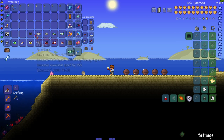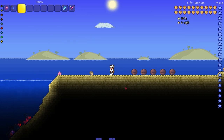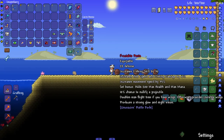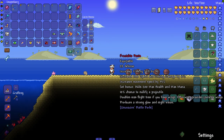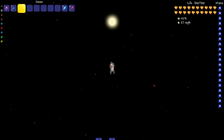Last but not least, the final set in the mod — the Fractalite stuff. Look how cool our character looks with the fishing goggles. Set bonus adds 200 max health and max mana, 10 percent chance to nullify projectiles, double max flight time if you have wings — otherwise provides invisible wings. It also produces a strong glow and night vision. Let me take off my wings — oh my god, I'm literally just levitating to the heavens. That is amazing.